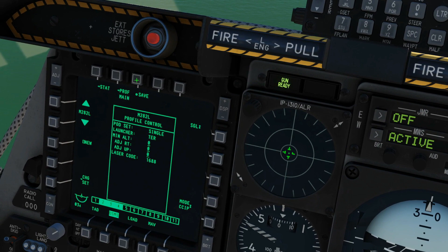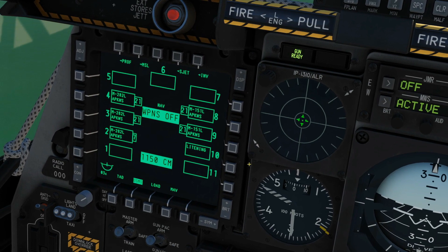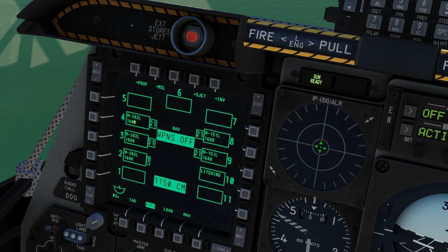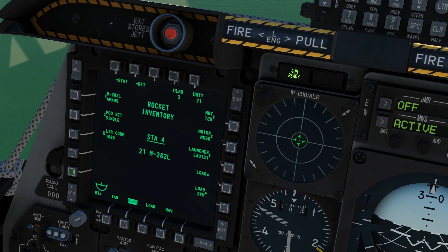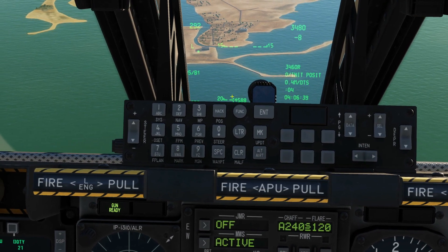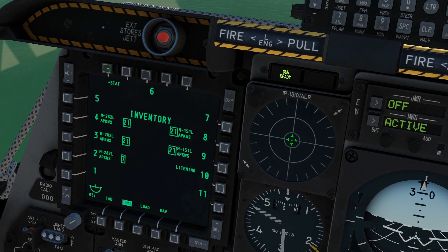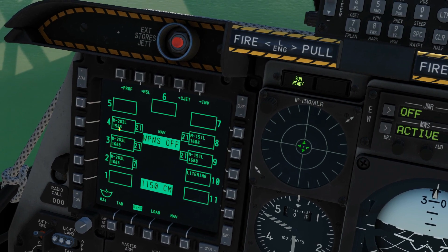If I change something I would click save, but I haven't, so I'm going to get back out to the main screen. Next, I want to show that we can change the PRF — the laser code of our rockets. You can see flashing here under each station the laser code of 1688, which is the standard. I want to de-conflict from other A-10s in the area, so I'm going to change mine. Inventory — select station 4, it is a rocket, and we need to add the laser code: 1588. You can see it being added to the scratch pad on the HUD. Click laser code, then load to apply it. Station 4 is now laser code 1588, and that's the station we'll use.